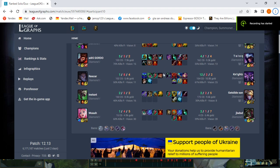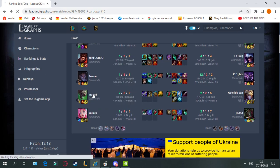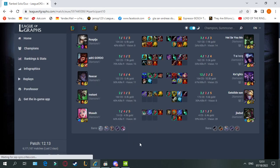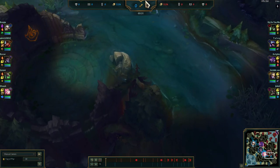I just wanted to review a game of mine to show people how to carry as Renata. This is like a general Diamond 1 up to Master, at max Grandmaster lobby. It shows everyone is Diamond 1, but if we click on Twitch's profile, we can see he was Grandmaster a season ago, and Nami was Master a season ago. So these aren't really average Diamond 1 players. The game begins in a Master-plus lobby.